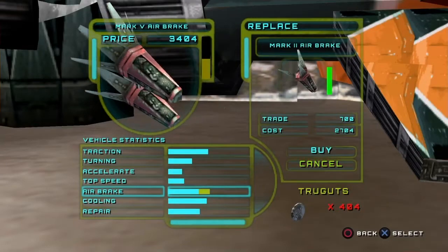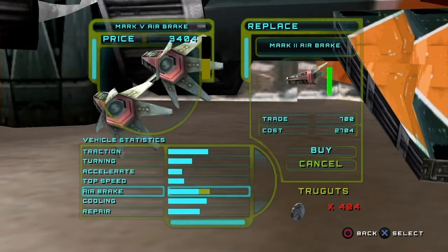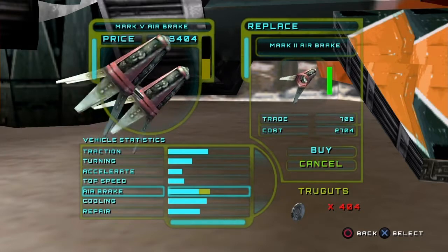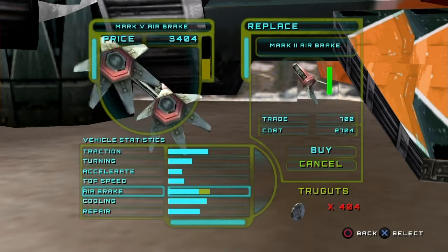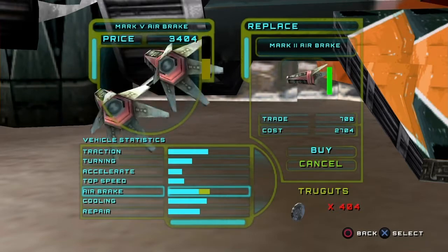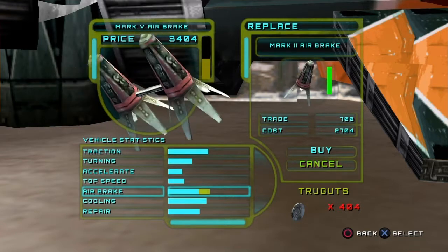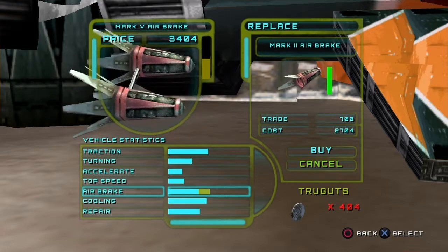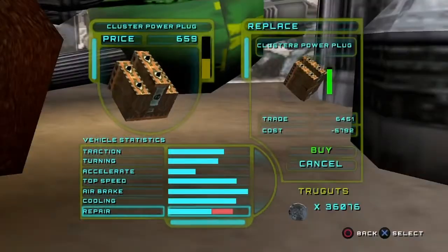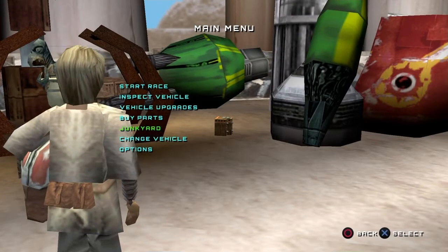One of the best ways to make truggets on the side instead of just races is when you have maxed out pit droids, you go ahead and buy the Mark V, and then later on you'll see some other airbrake come up, and you can sell the Mark V usually for a better price. Airbrakes are the best for this, because usually you don't use airbrakes.